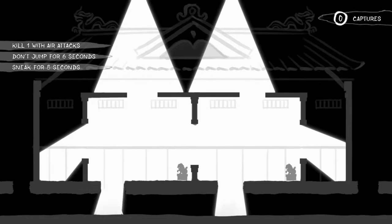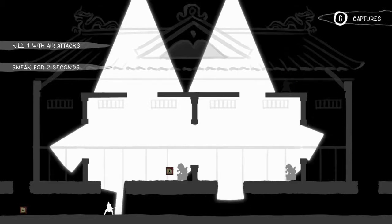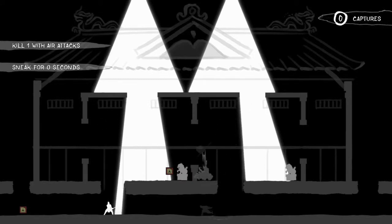You have these challenges in the upper left-hand corner. Each one is going to be worth 100 points, so that means you have to complete a total of 30 challenges. They are going to be something different, like sneaking for a certain number of seconds, blending into your own color, or getting a kill in a certain way.